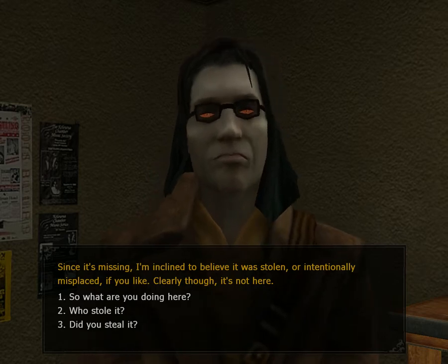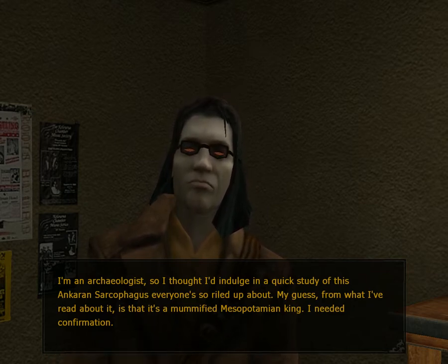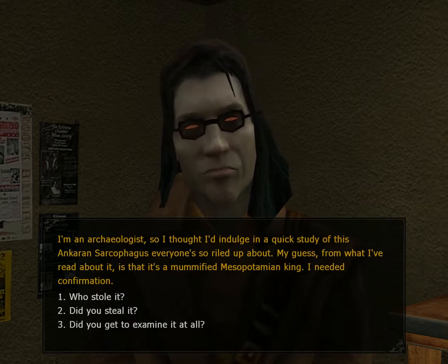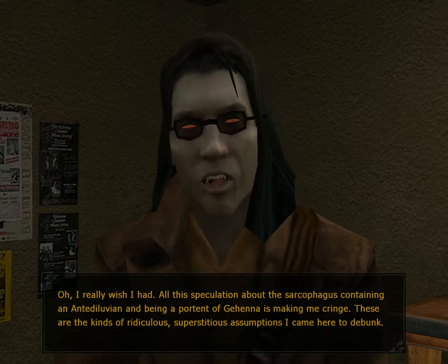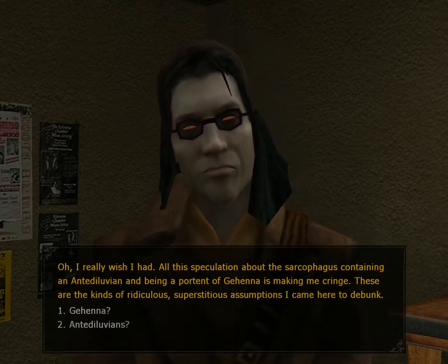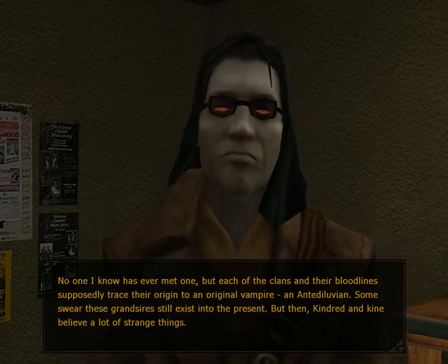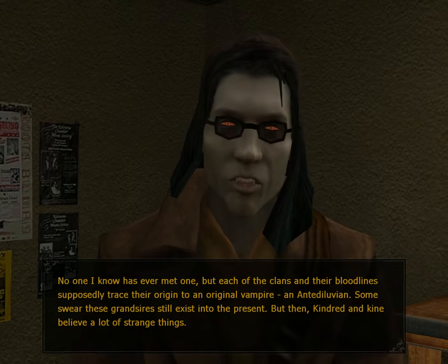So what are you doing here? I'm an archaeologist, so I thought I'd indulge in a quick study of this sarcophagus everyone's so riled up about. My guess, from what I've read about it, is that it's a mummified Mesopotamian king. Did you get to examine it at all? I really wish I had. All this speculation about the sarcophagus containing an antediluvian and being a portent of Gehenna is making me cringe — these are the kinds of ridiculous superstitious assumptions I came here to debunk. The antediluvians — no one I know has ever met one. But each of the clans supposedly trace their origin to an original vampire, an antediluvian. Some swear these grandsires still exist. But kindred believe a lot of strange things.